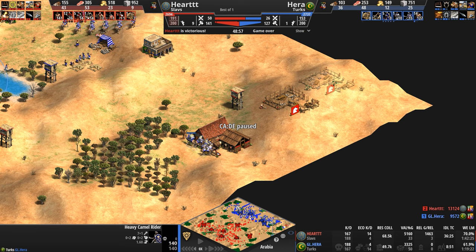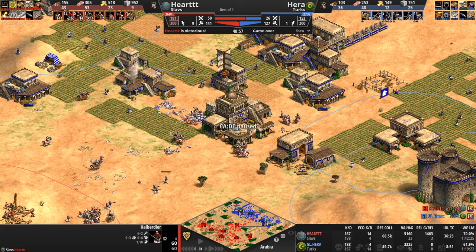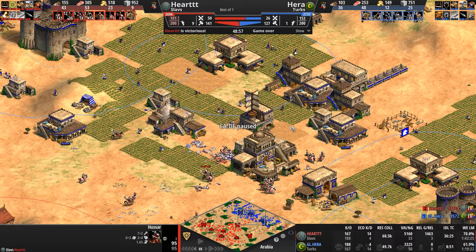Not just hussars, but trample-damage halberdiers doing 8 plus a 26 bonus against camels. These are not Saracen camels, not Gurjara camels with Frontier Guards giving +4 melee armor — these are just basic generic camels with forging and chain barding — plus one, plus two armor — nowhere close to handling these halberdiers, let alone anything heavier. Hussars they'll handle with their +18 attack bonus against hussars, but still.